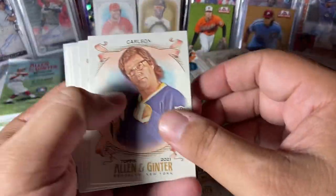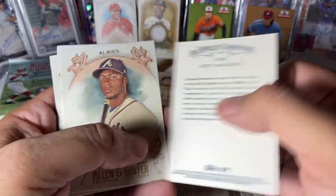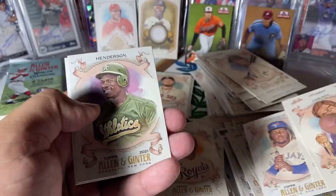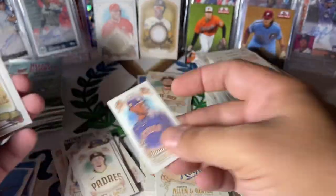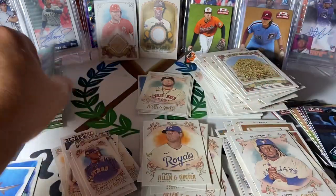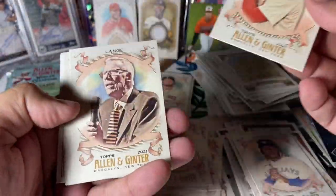Bubich rookie, Carlson, Ozzie Albies, Hayward, Vladdy. Christian Javier mini rookie. And the Tulip Tree — I was really hoping to get the Tulip Tree. I was wanting it to be Otto, though. We've got Alec Boehm rookie, very nice.